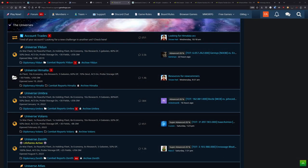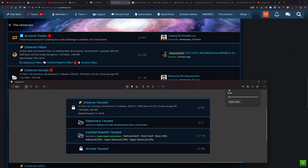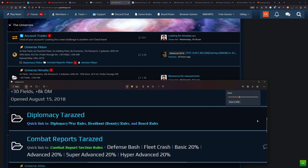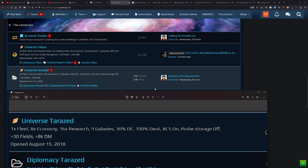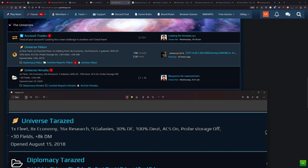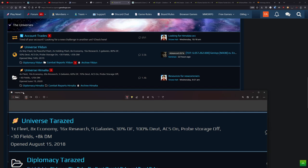I want to start off by taking a look at the universes that I was given as an option to merge into — Yildan or Homalia — and compare Volans versus Terra Zed. Terra Zed was a 1x fleet speed universe with 8x eco. Homalia had 10x eco, which is quite appealing, but the downside is it's 4x fleet speed. For those of you that have played OGame for a while, you know that playing on a 1x fleet speed is quite a different experience from a high fleet speed universe. Going from 1x to 4x is not really a fun time.